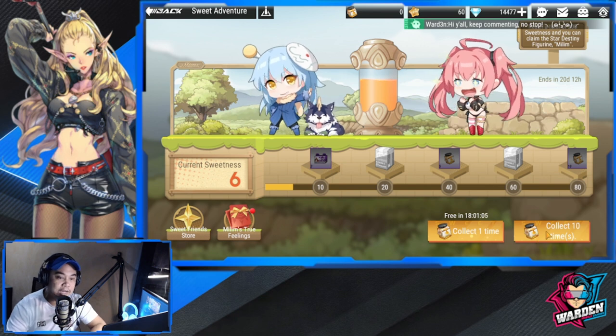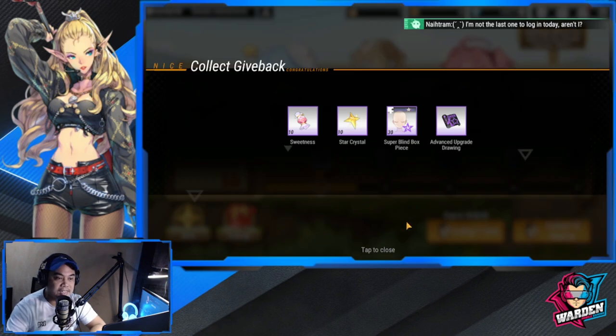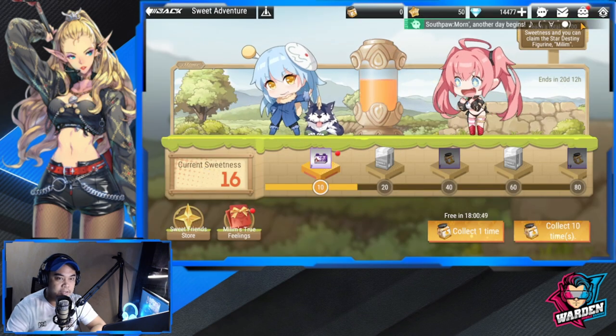If you have extra diamonds and your wish is fully done, you can actually redeem pulls now for the event. Let's say we redeem one 10-pull — I have 60 diamonds — and go back to that event.